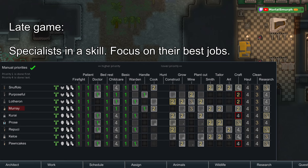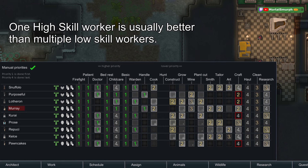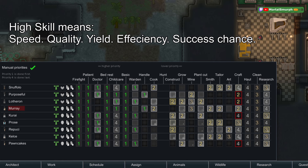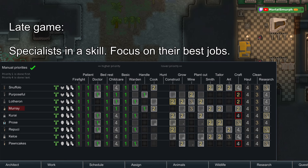As you develop your colony, you want to develop specialists — people who focus on just one or two jobs. You want high-skilled colonists because they are far more effective than multiple low-skill ones. For example, a single level 10 researcher researches just as fast as four level 2 researchers combined. Higher skill means higher quality, higher work speed, higher yield, higher success chance — specialize people and remove others from a task when they're no longer necessary.